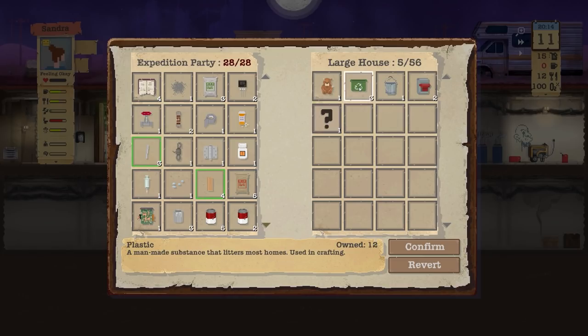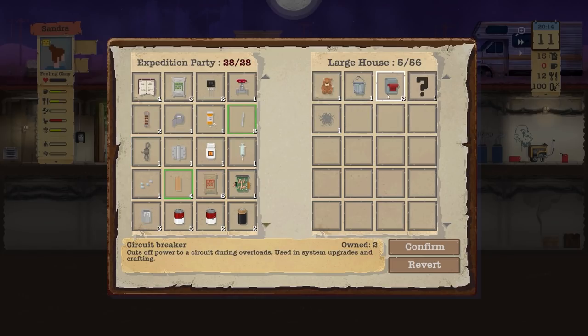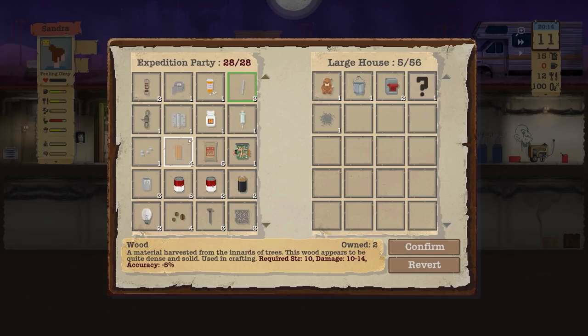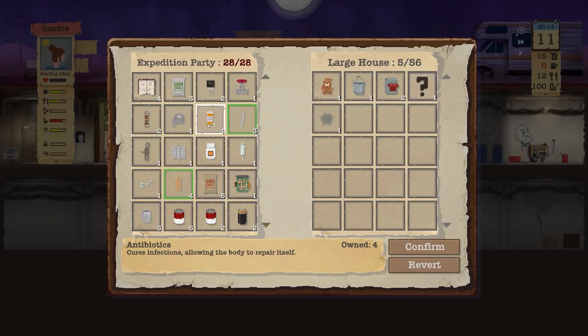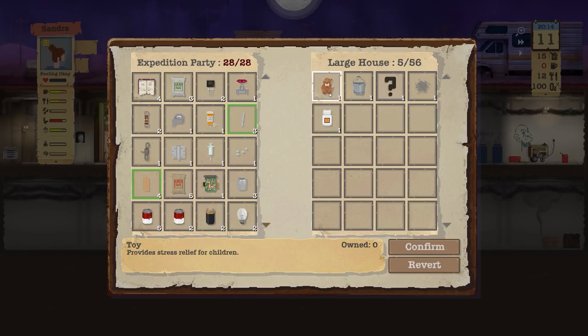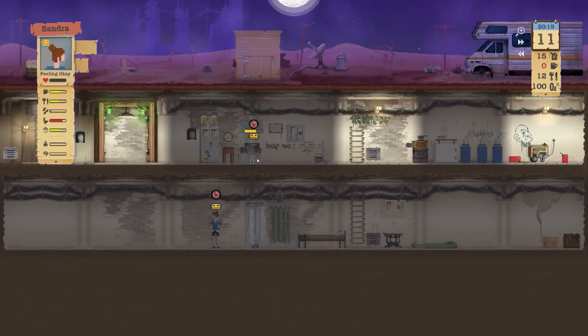Loads of good stuff here and the main one being plastic — three of those, just what we need! We'll get rid of the magnesium and take that three plastic. I do want the circuit breaker, so I'm going to get rid of something. We'll try to keep all of the relaxants and the coffee.